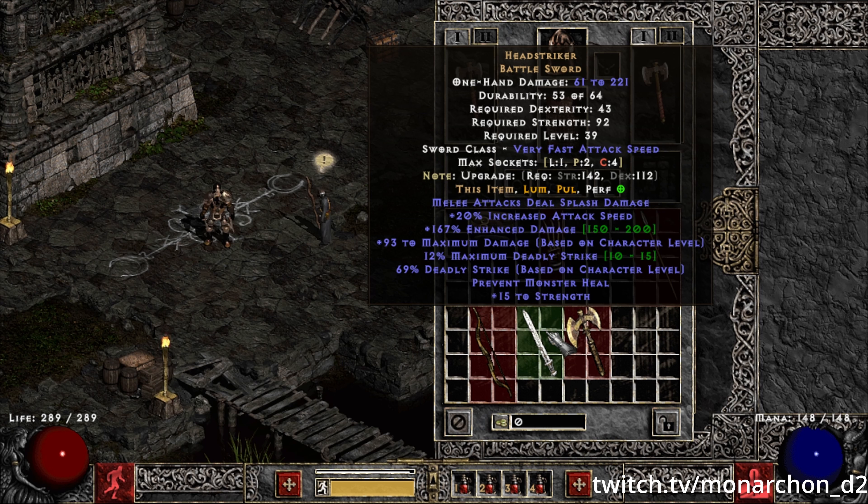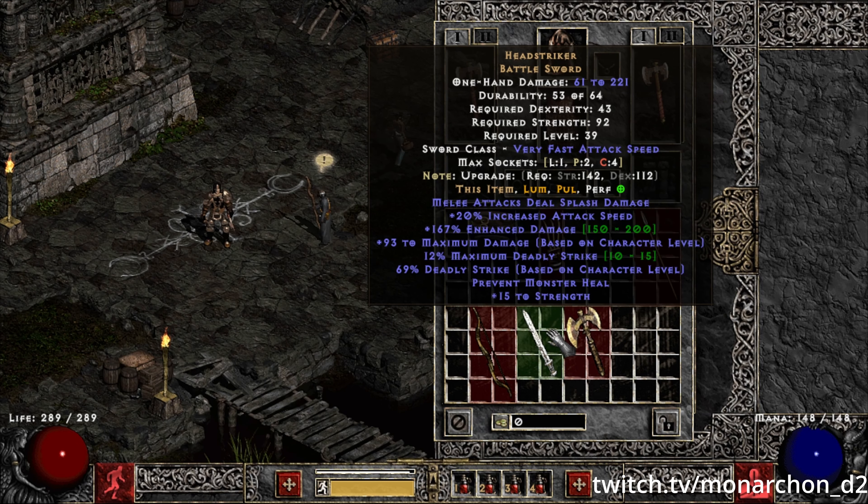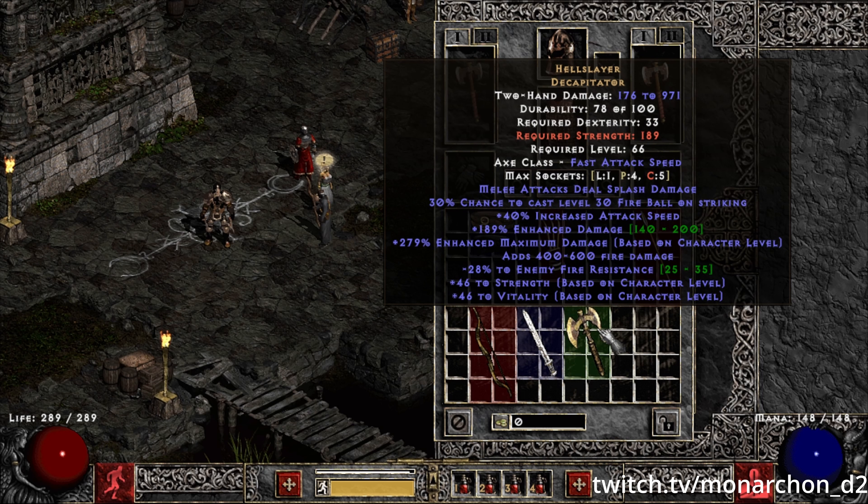Head Striker was introduced along with some new items and a new stat modifier called maximum deadly strike. It works like maximum res — it raises the cap — but it also acts as flat deadly strike. Normally the deadly strike cap is 75%, and getting more than that does nothing. But that changes now. Theoretically, with two of these you could hit 100% deadly strike. That's really cool — we might see some deadly strike max builds in the upcoming season, so make sure to pick these up, especially if they're ethereal, and slam them.